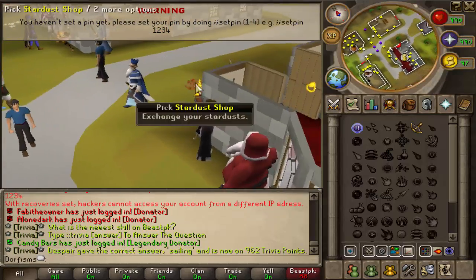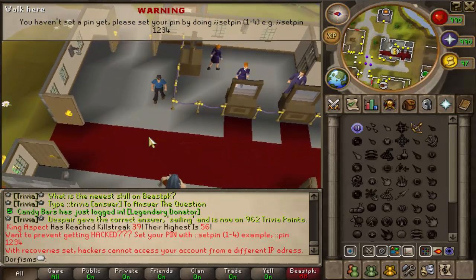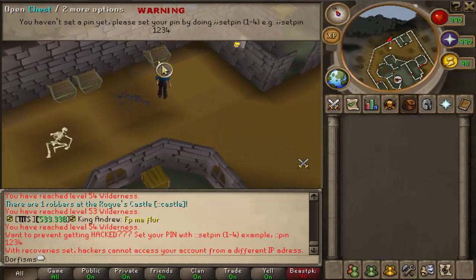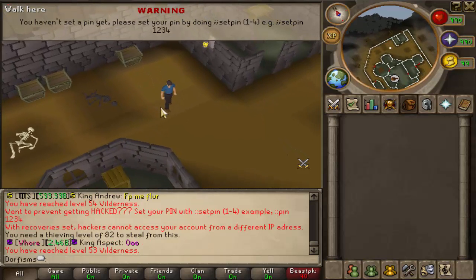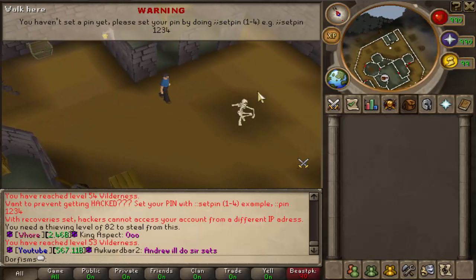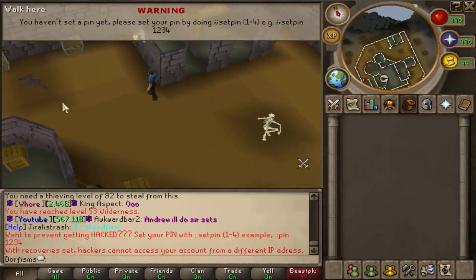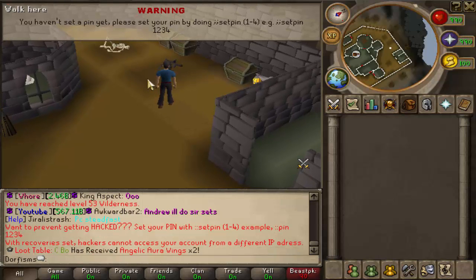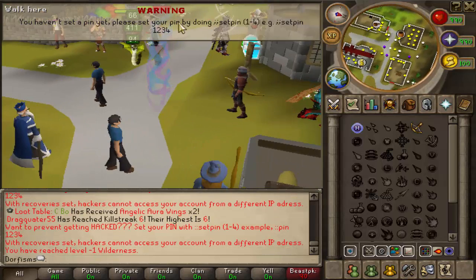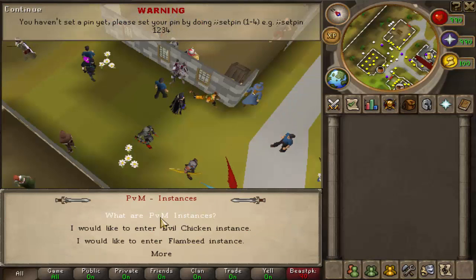For this next money making method, go to the castle via the colon colon castle teleport. Bank all your gear first since this is in the wilderness and could have other players — it is multi. This requires 82 thieving, but it's worth it: each chest gives you 500k per steal plus skilling supplies you can sell at the general store. These chests also have a rare chance of dropping the best special weapon in the game, the Fluorescence, which is going for tens of billions. You can also teleport straight out from this area using the minimap teleport.